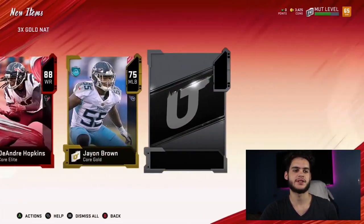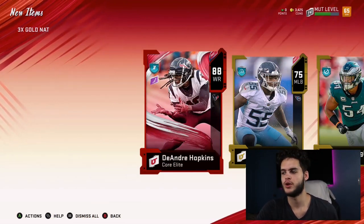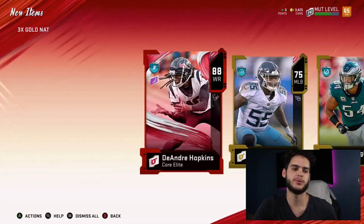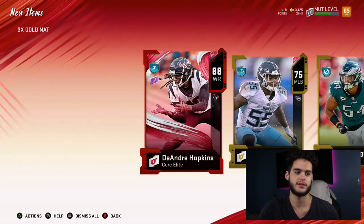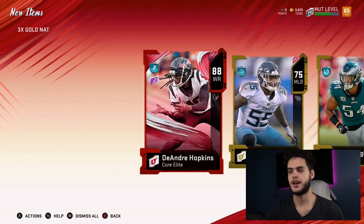We get DeAndre Hopkins! How crazy is that? 88 overall wide receiver — I was going wild. I was actually on the phone with Zerks at the time. We were in our Xbox Live Party playing solos, and I was like, 'Yo, guess what? I got Hopkins.' He didn't believe me, so I sent him the picture. Luckily he reminded me — he was screaming 'Xbox record that.' If he didn't tell me that, I probably wouldn't have gotten this clip. Imagine pulling one of the four or five best players in Madden Ultimate Team out of a gold pack from Solo Challenges.